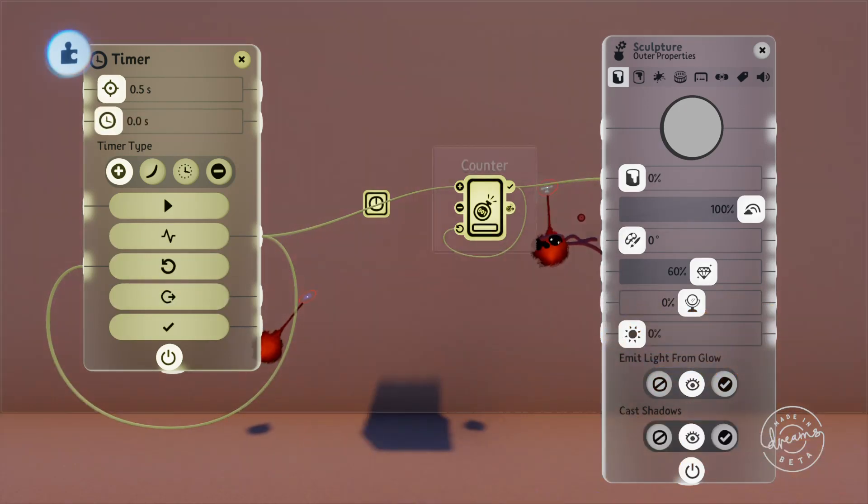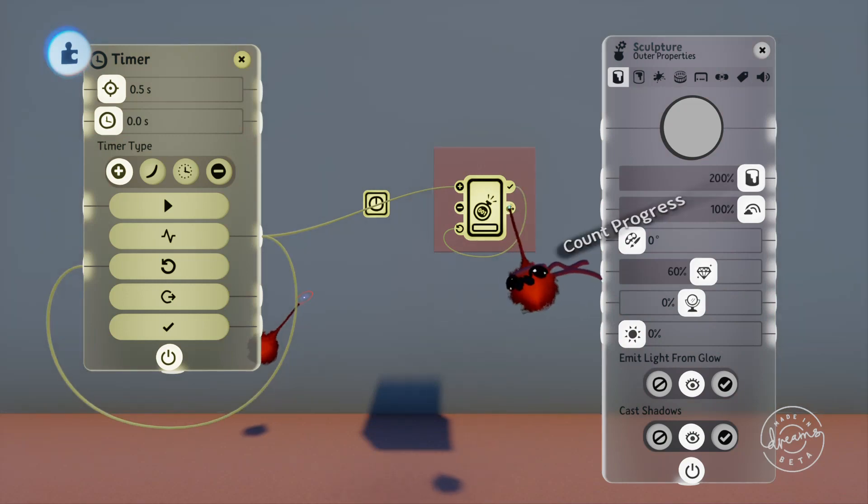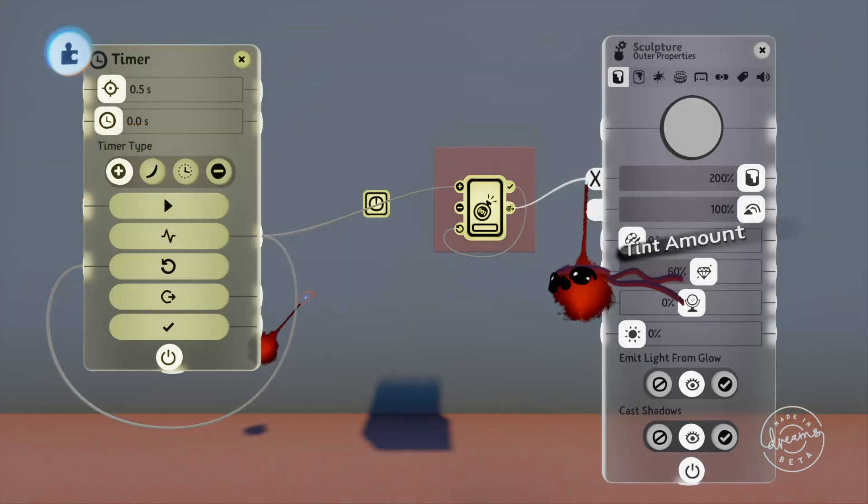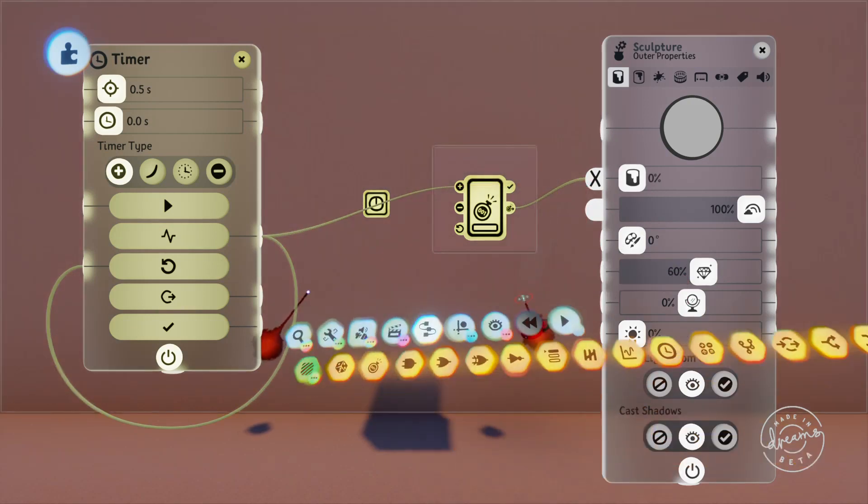The counter also has a count progress port, which outputs a percentage signal based on how far through the count is. You'll see here as our counter fills up, it'll slowly increase its signal to the wall color port.